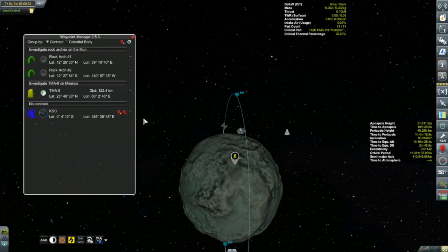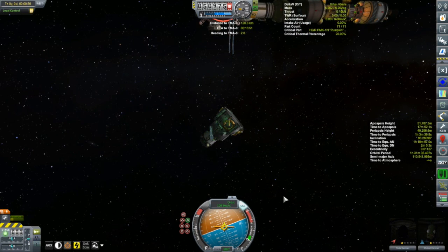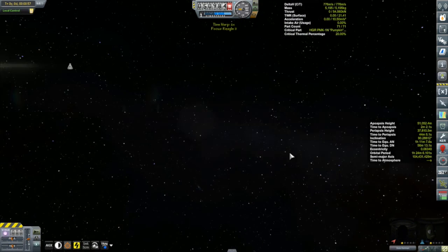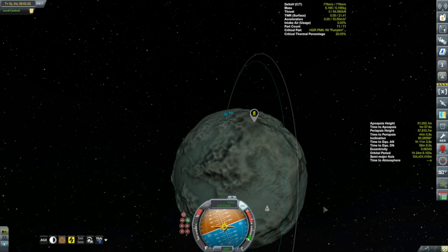We want to land at that waypoint, so we'll use Waypoint Manager to give us a visible waypoint during descent — there's TMA-8. Then it's simply a matter of pointing ourselves retrograde and beginning our descent. I wanted to take a look from the station view to make sure I didn't drive into the station. And oh — now Kerbal Engineer is suddenly working, showing around 780 meters per second — my calculation wasn't bad.